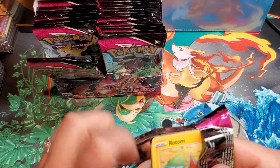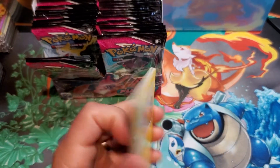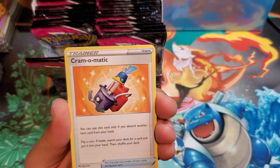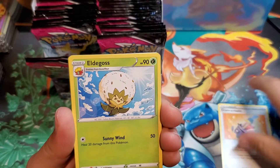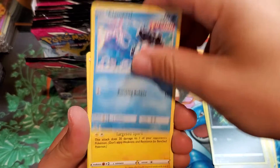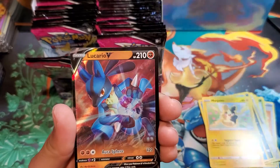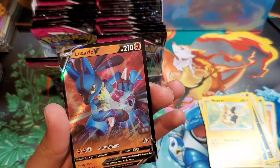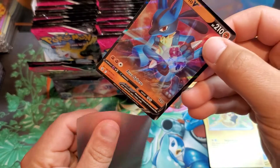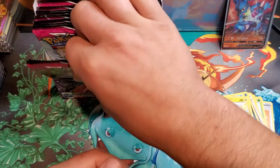I'm hoping we still get the regular six to eight ultra rares — a couple Vs, V-MAXes, full arts. Definitely want that rainbow rare. Mu, Crabominable, Eldegoss, Galarian Perrserker, Rotom, Smeargle, Corviknight, Clampearl, Morpeko, Maractus for our reverse holo — and our first hit: we got a Lucario V! Beautiful card. Love that artwork. Lucario V — first hit out of this left side.